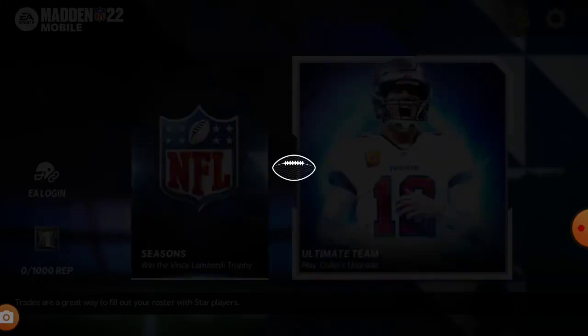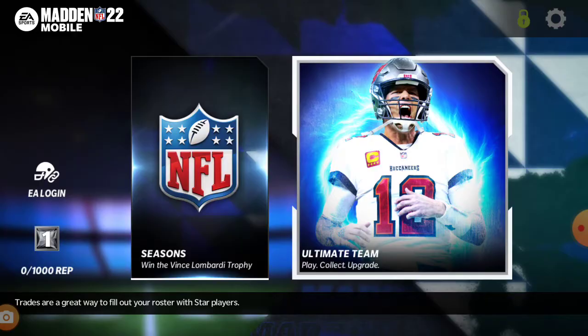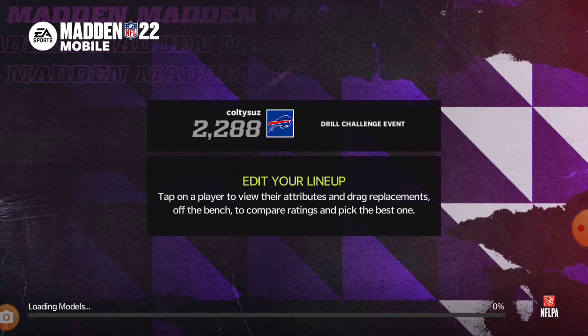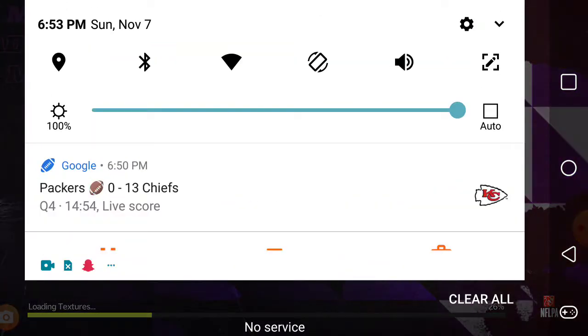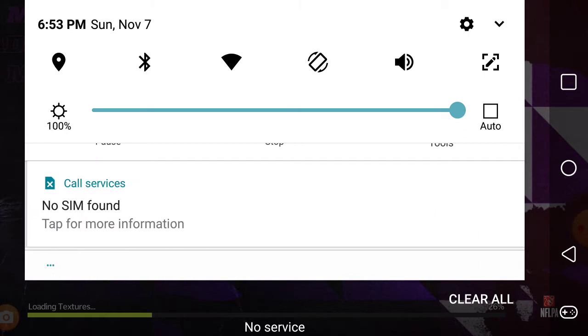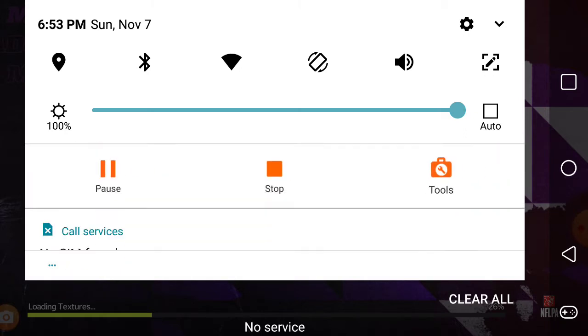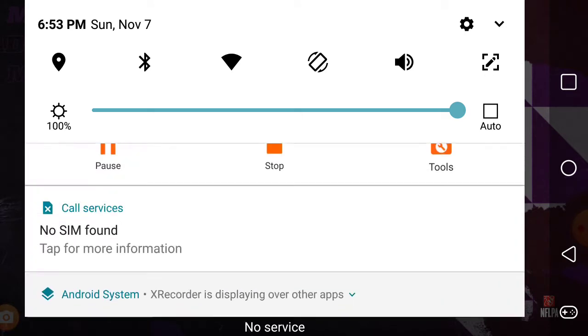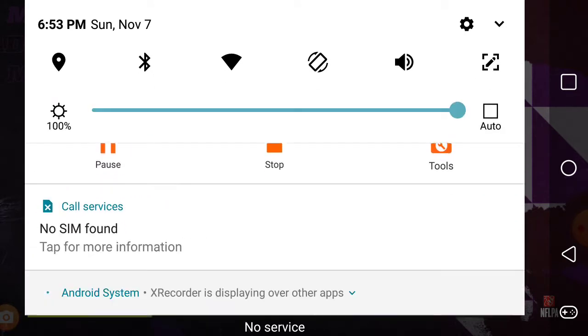I'm with the Buffalo Bills — that's my home team, I love the Bills. We're going with Ultimate Team for this playthrough. Hopefully I get something good, I really want to win. Let's see if we get lucky.